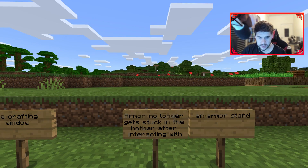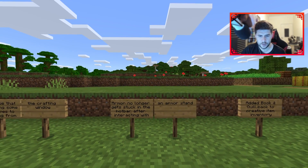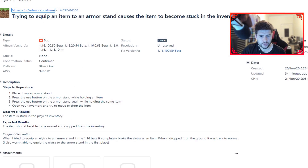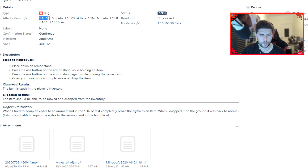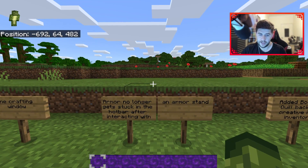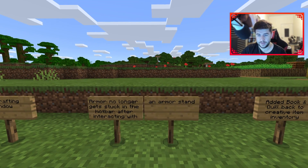Armor no longer gets stuck in the hotbar after interacting with an armor stand. Trying to equip an item to an armor stand was causing the item to become stuck in the inventory. It's been reported since 1.16.100.50 and was actively happening on Xbox One. That's now been fixed.